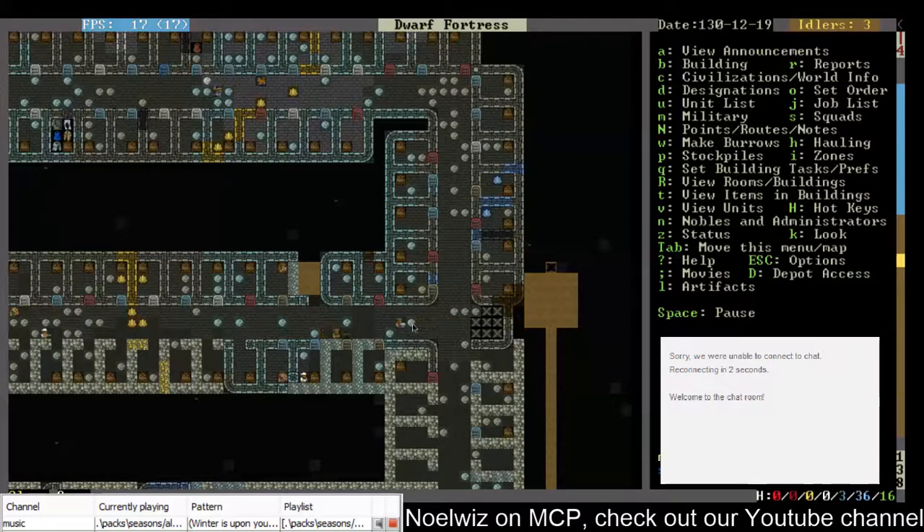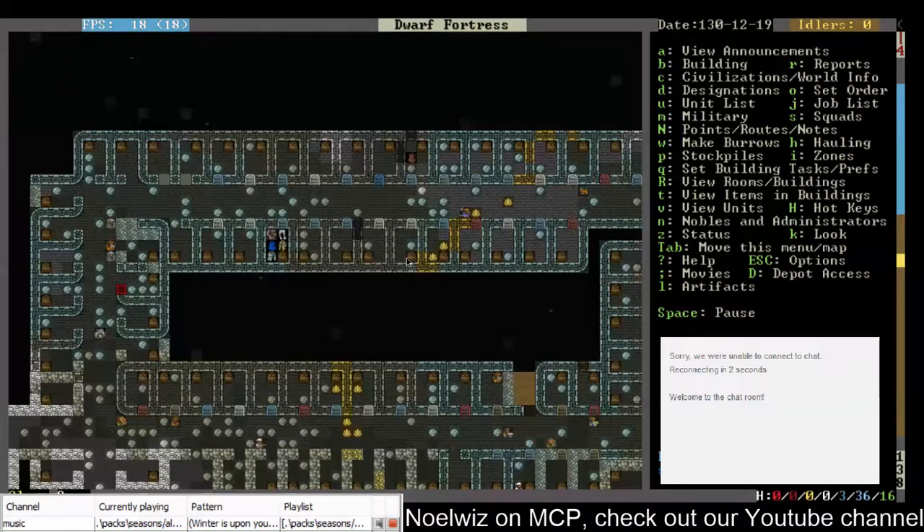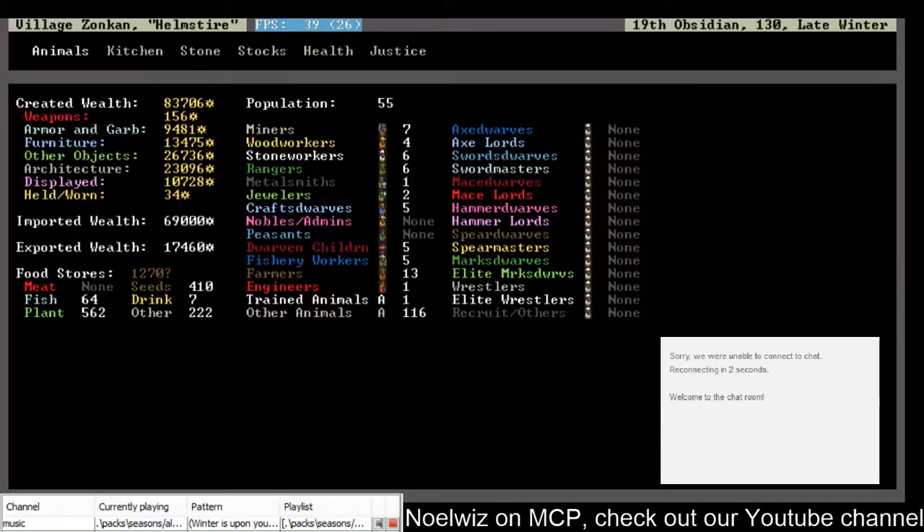Is that one of our named dwarfs? We do have roughly 15, give or take a few. We only have about 55 dwarfs total, so a good maybe a fifth of them — because 10 out of 50 — yeah, a fifth of them more or less are named. It's rounding down to 50.